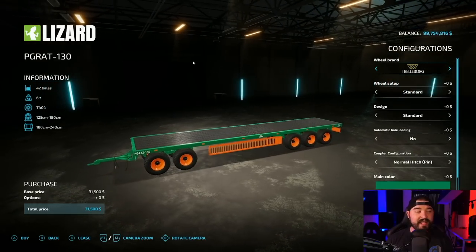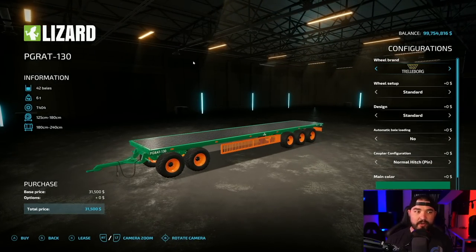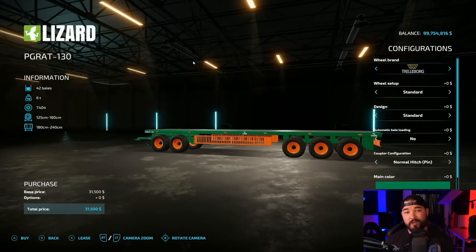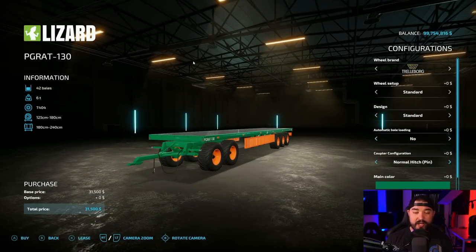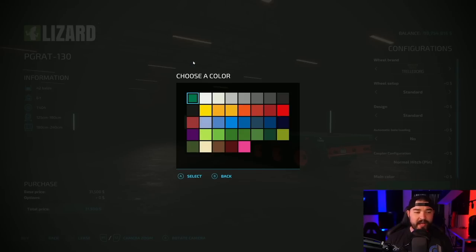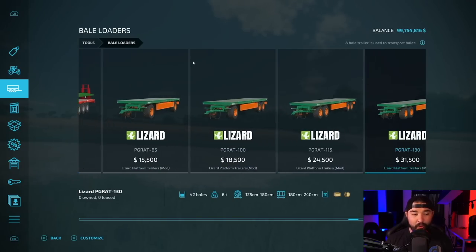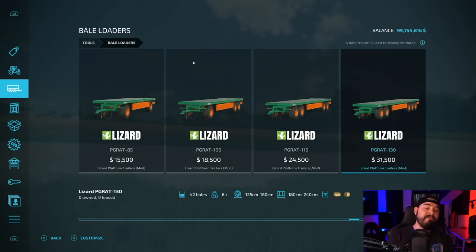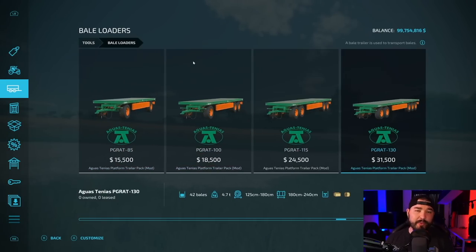As for bale trailers, the Lizard Platform Auto Load — another Hispana Modding mod. These are absolutely massive. You can hook as many of these up as you want together. Lots of wheel options, lots of tire options, some bale auto loading. You've got a normal hitch or a ball hitch, a hitch on the back, main color options, design color options, rim color options. And it comes in four different sizes: one that'll hold 28, 32, 36, and 42 bales. Also, there's a PC-only version of this mod too, if you want that.